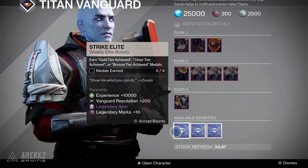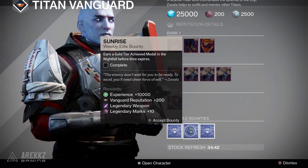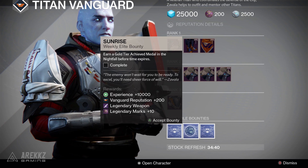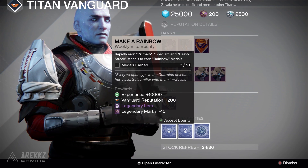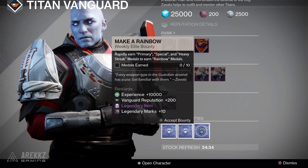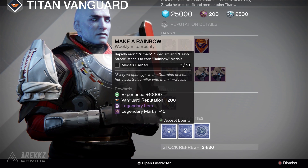As for Commander Zavala, here are your usual strike scoring bounties — handing these in is your chance for Icebreaker, so if for some reason you still haven't got it like me, definitely try and hit these up. Especially if you're doing strikes anyway, it's definitely worth your time to grab these, hand them in, and get a chance at that weapon. Sure it might not be coming with you to Destiny 2, but at least for the time being it is worth hanging on to.